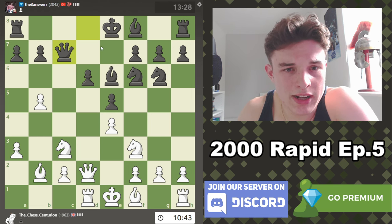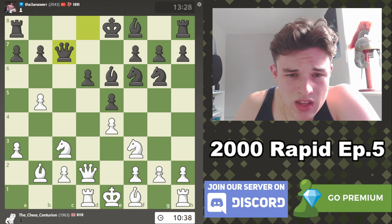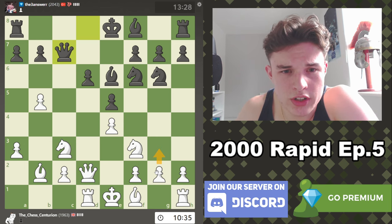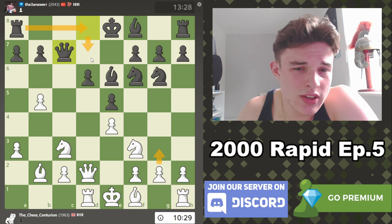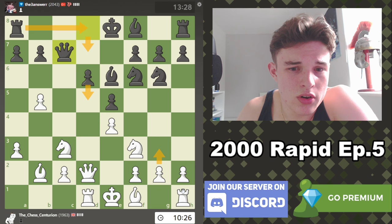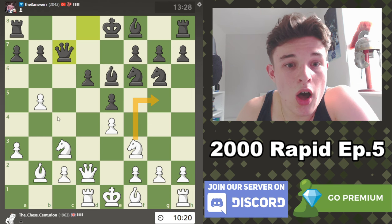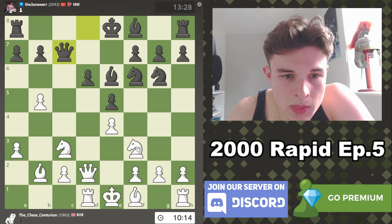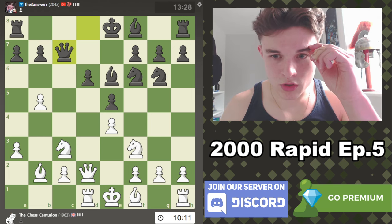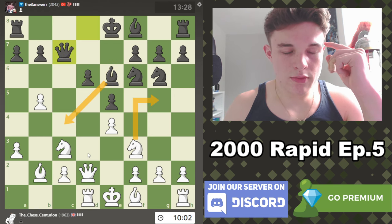Queen C7 — unexpected. I don't think he's going to castle queenside, that would be very surprising. G3 looks like a good move. He might be trying to play Rd8, but then why wouldn't you put the Queen on D7 to help support the push? We could also consider Knight G5 to go after the Bishop. Maybe he's trying to go Bishop C4 — maybe that's the idea. I could have gone Knight G5 on this move. Knight G5, Bishop C4 — an interesting move.